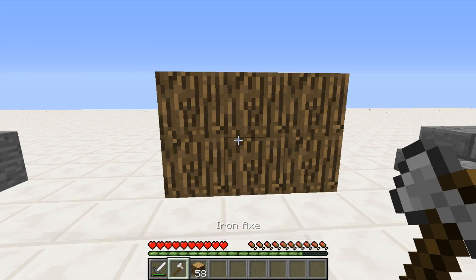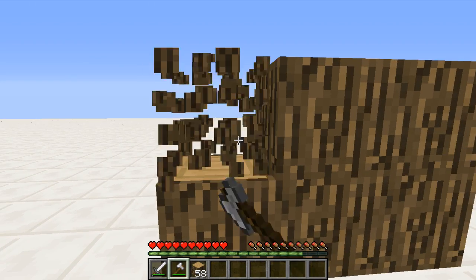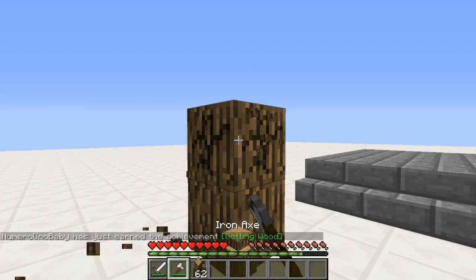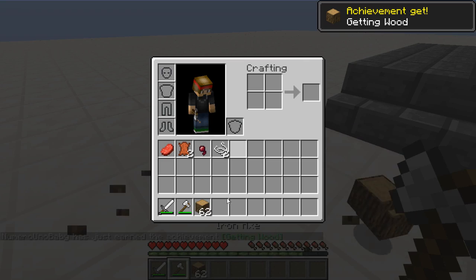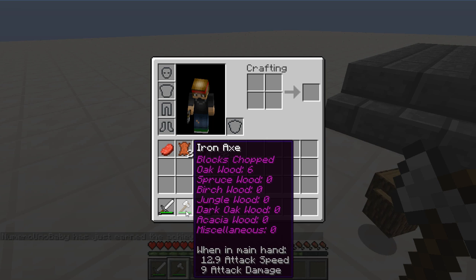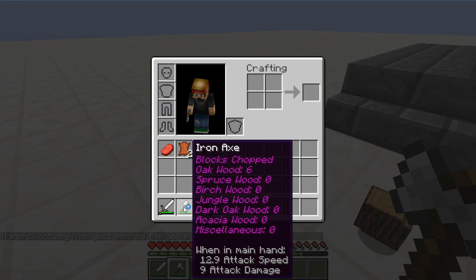Alright, so now we got our iron axe right here. Let's go ahead and test this out by chopping some wood. This is the first time I'm using this axe so let's go ahead and see the updated stats. Bam, there we go — blocks chopped: six oak wood, nothing of any other wood. Pretty cool.